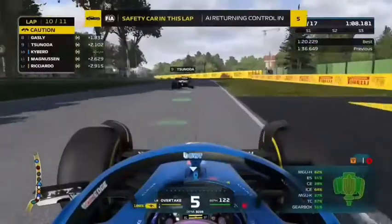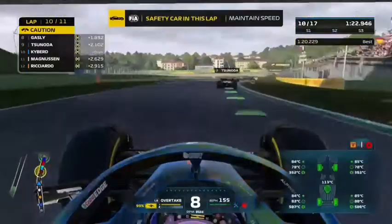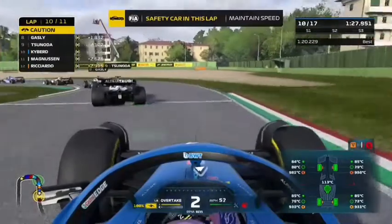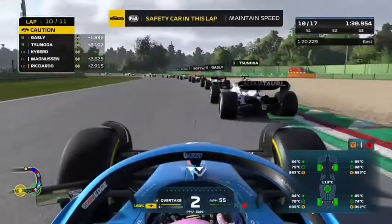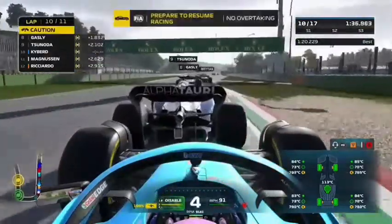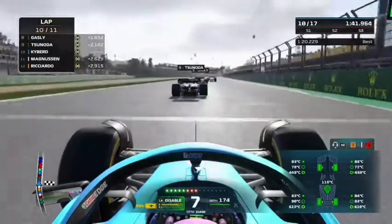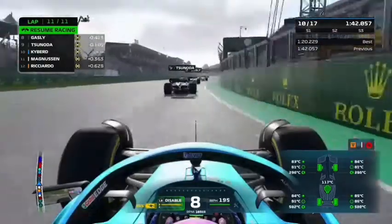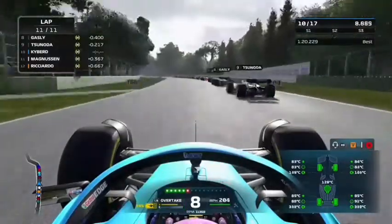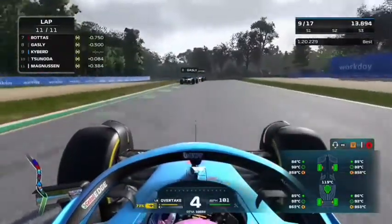With the safety car ending, we get our control back. Five, four, three, two, one — we try to get a move on Tsunoda quickly. The AI has warmed our tyres up nicely so no tyre warm-ups needed. We almost run into the back of Tsunoda as he launches off, so it's not a great run. However, we drain all our ERS on the straight and make a dive on Tsunoda down the inside, getting our nose in, and take the position cleanly.